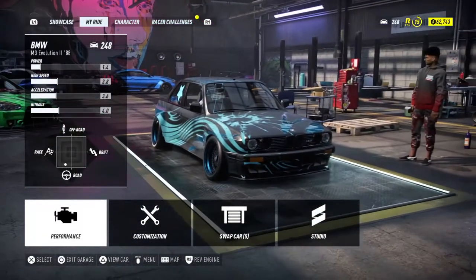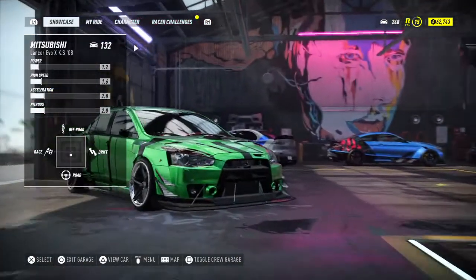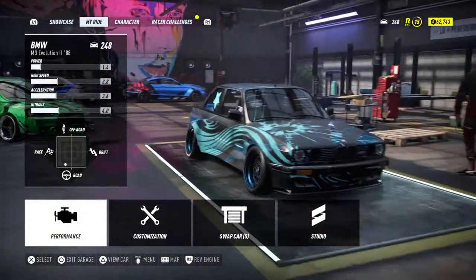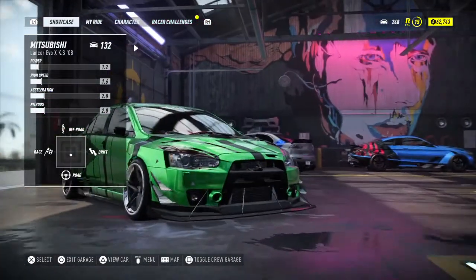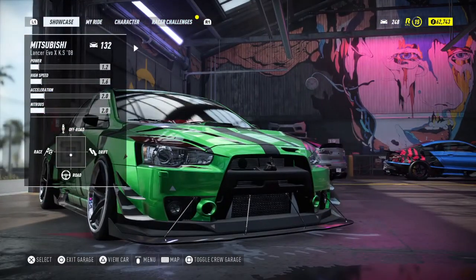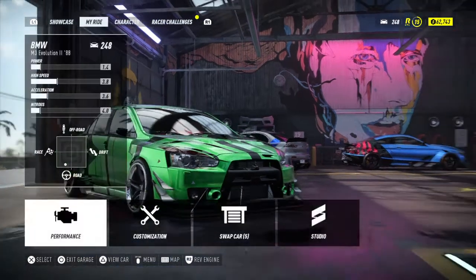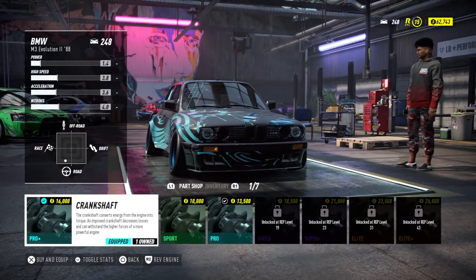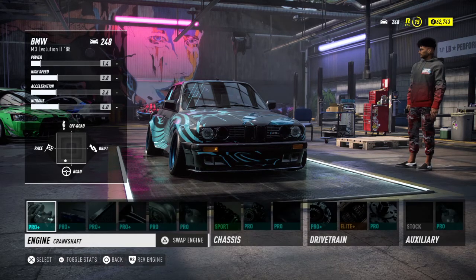This is my only car that I've been upgrading. Let's say I wanted to use one of these other cars — I'll take this one for example. To make this car faster you could either buy parts for it, or if you want a little boost you can unequip all your parts from another car. I'm gonna show y'all how I've already done this.